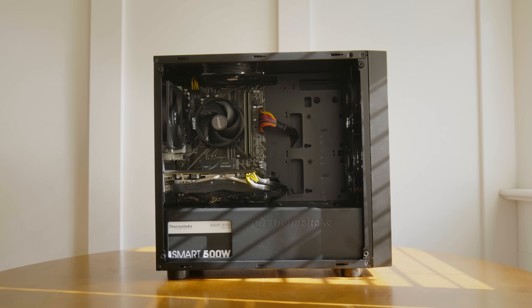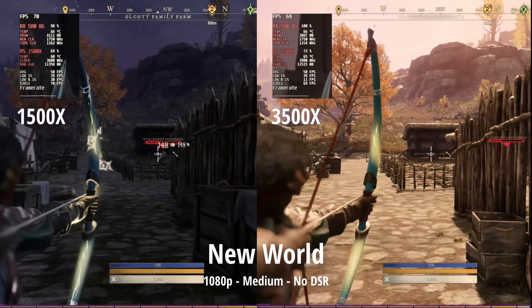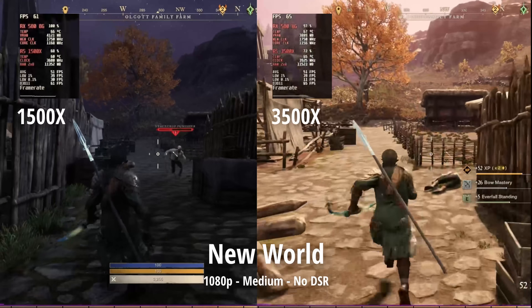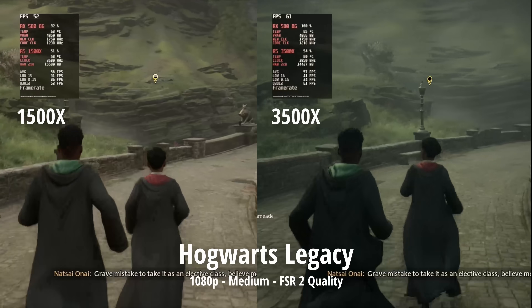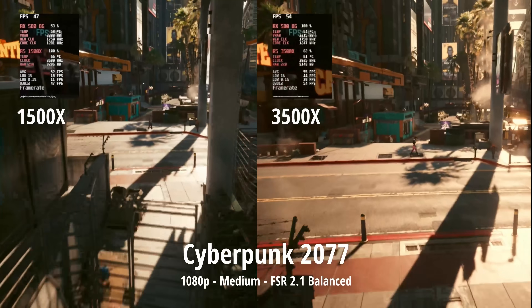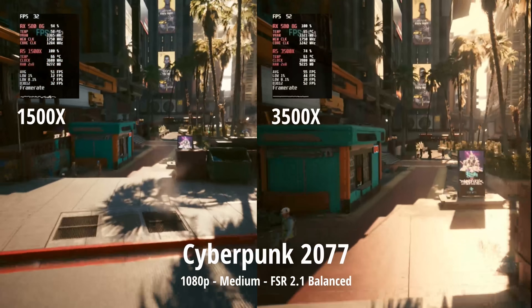On both processors, gaming was a great time. New World, Hogwarts Legacy, and Cyberpunk are all CPU-intensive games, but both processors did really well. We sat in the 50s FPS on medium settings at 1080p in each of them, and we have a little more breathing room to lower settings if necessary. The 1500X struggled a bit in the Cyberpunk benchmark, but it was totally fine while actually playing the game.